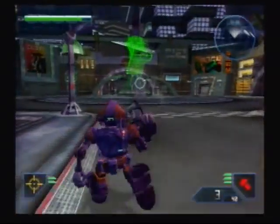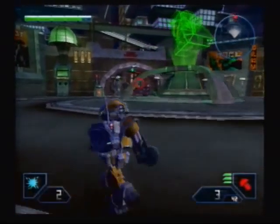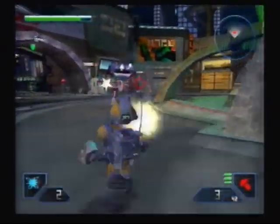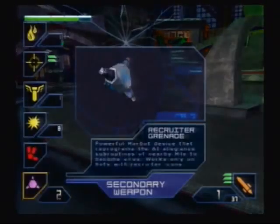So the grunt's dead, which leaves the titan. At the very least, we have an EMP grenade, so we might be able to use that. Oh my gosh, he has a barrage cannon too. Whoa! Trippiness.